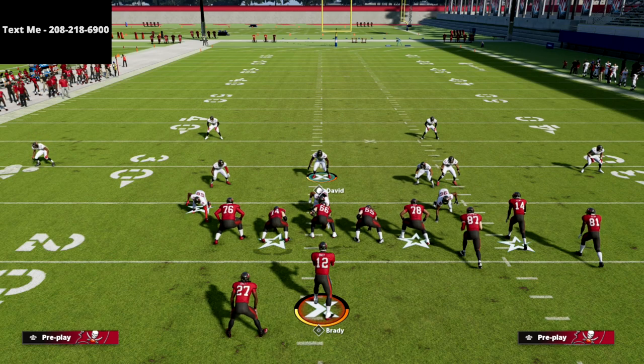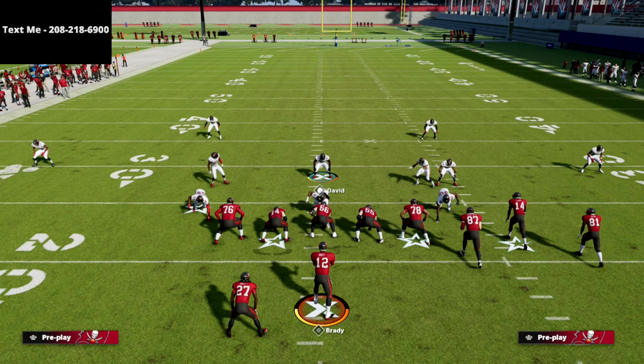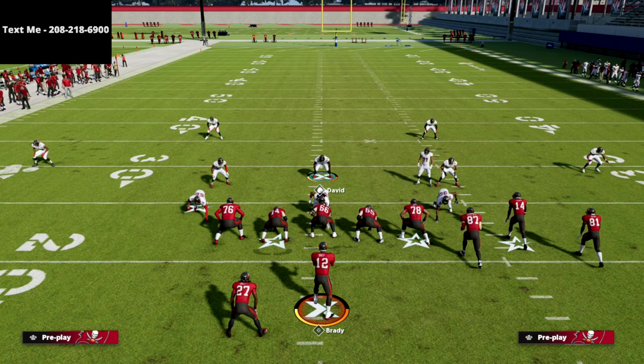Every single pro player was running this defense because it is the best defense in the game. We show you not only how to create better personnel, but also how to leverage that personnel for unique pre-snap adjustments that only exist going from nickel 3-3-5 to nickel 3-3-5 wide — you cannot do it if you just come out in 3-3-5 wide directly. If you want access to my 4-6 defensive e-book, there is a link in the description — click it and it'll take you right to my website.